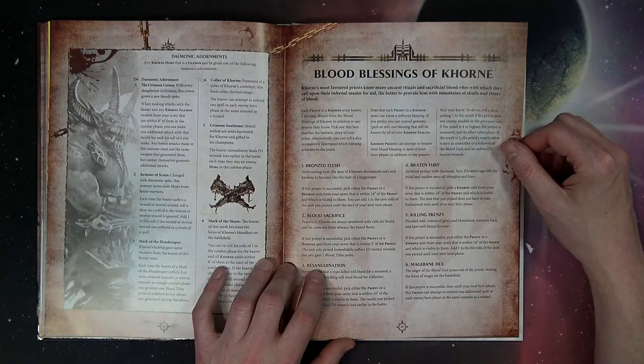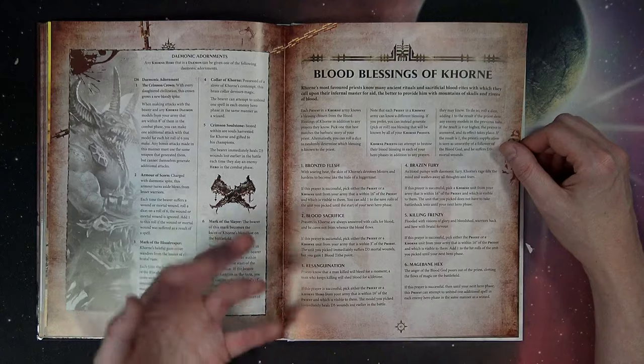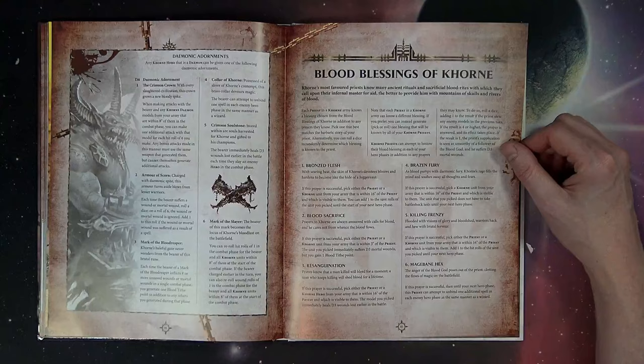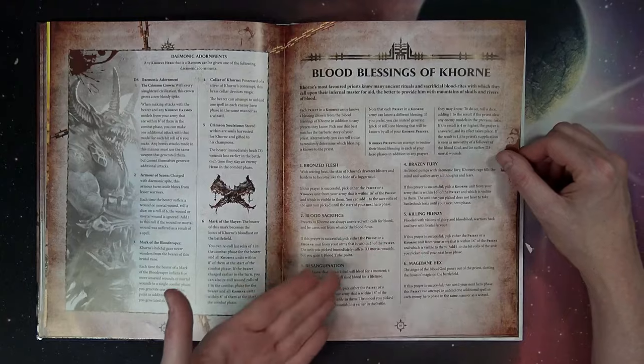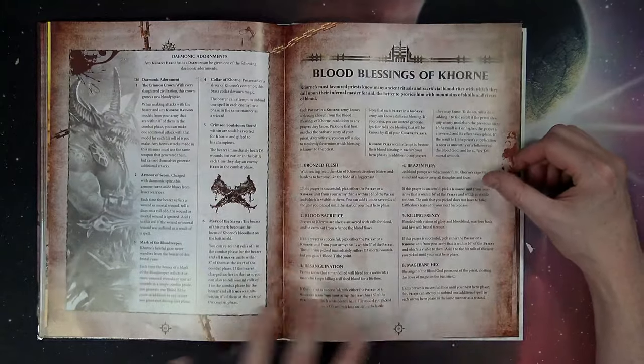Brazen Fury: if the prayer is successful, pick a Khorne unit from your army within 16 of the priest and visible — the unit does not have to take battleshock tests until the next hero phase. Killing Frenzy: pick a priest or Khorne unit within 16 and visible — add one to the hit rolls of the unit until your next hero phase. So not only are you rerolling ones to hit and to wound in some instances, but you're also getting plus one to hit.